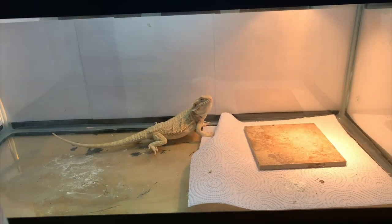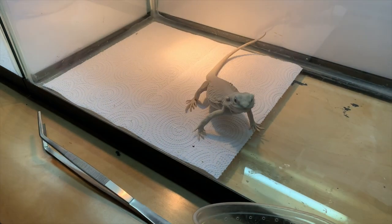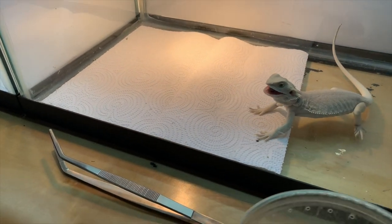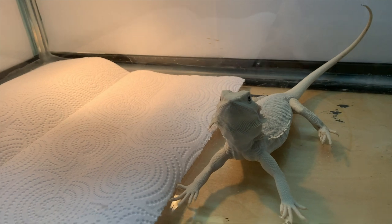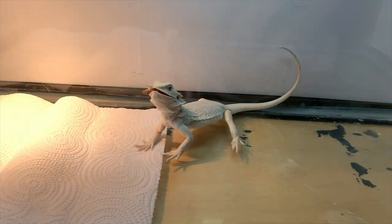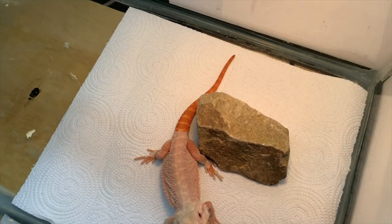Let's move on to Snowflake and Red Boy, and then we'll get to the two new dragons. Here's Snowflake, our leatherback hypo zero — put them up near the glass where she can see them. Oh yeah, she's going nuts; she loves roaches! She is eating these things up. All right, let's move over to Red Boy — he's about to be in a full shed. He's gonna be so freaking red, hence the name Red Boy.